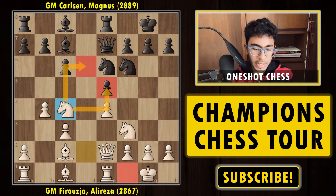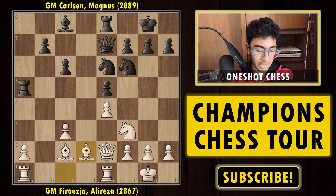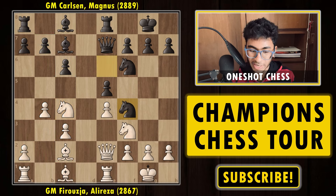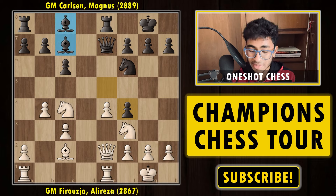So now we have knight f4 by black. Already it's a bit hard to find a plan for black, but the best would have been to play a5 — simply try to punish white for its overextended structure on the queenside. The line would have been: takes, takes, takes, takes, and after bishop d2, white is having the bishop pair while black is not. But white has a bad pawn structure compared to black's good pawn structure, so it would have been an imbalanced position. But instead of a5, Magnus played knight to f4, attacking the queen. At first glance it looks good — the knight is on a good square attacking the queen and putting some pressure on the kingside. But the main problem here is white can simply give up the bishop, and though black has the bishop pair, white has a very strong move.